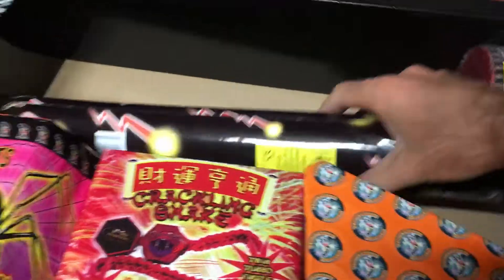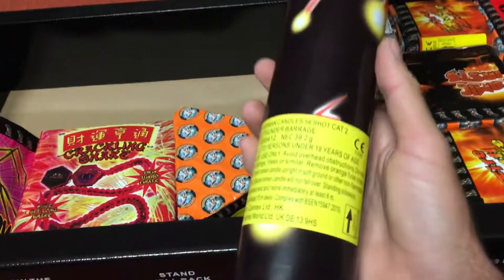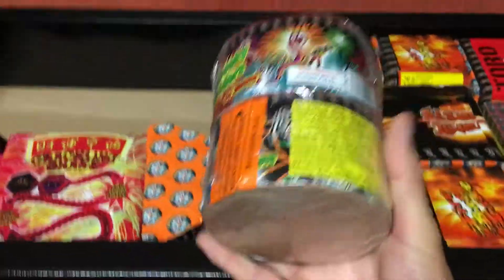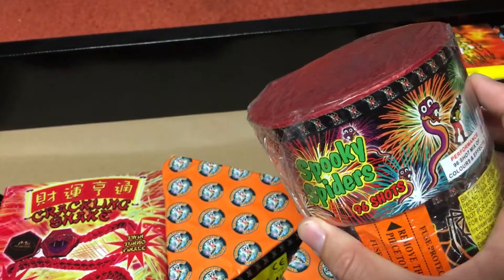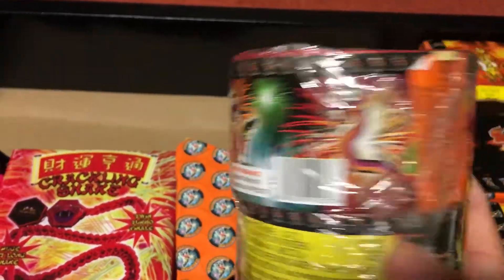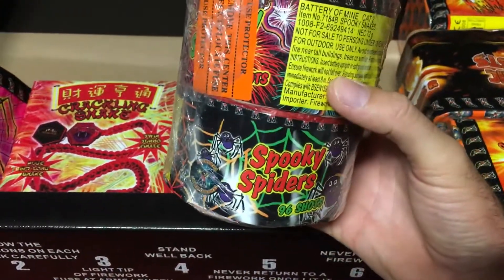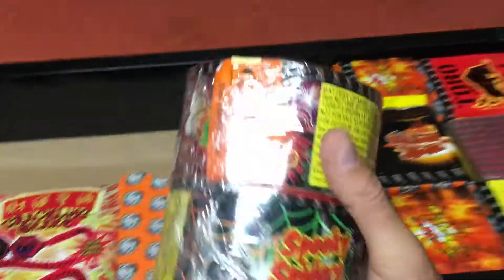We've got a 56-shot Roman candle thunder barrage — it doesn't list effects on the label, just that it's a 56-shot Roman candle. Then there are two small cakes: Spooky Spiders and Spooky Snakes — though it looks like they may have mislabeled them. They're two little 96-shot cakes. Just remember to open the packaging and separate them because they are two different fireworks. A small caliber but a bit of fun.